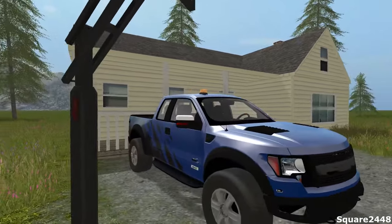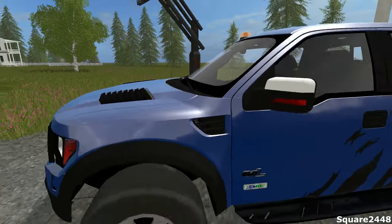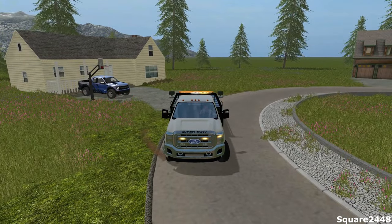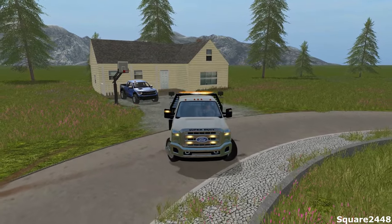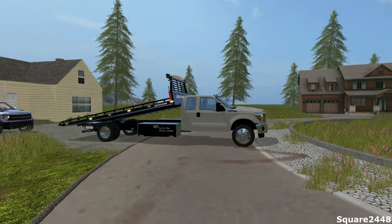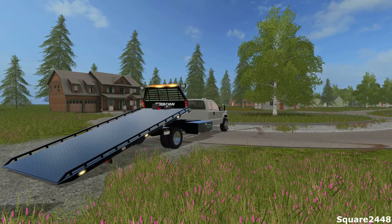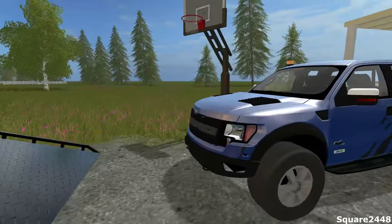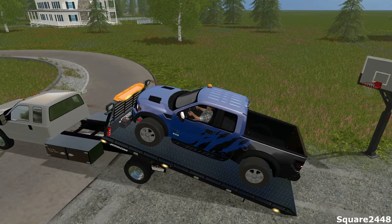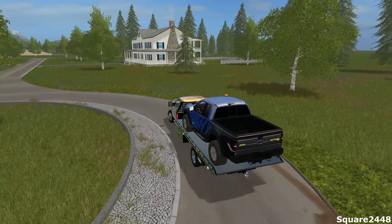It looks like there's one modification — a beacon light — but this thing looks nice. Before we tow it we need to make sure it is the correct vehicle, and it is. We'll turn our lights on since we're going to be blocking the roadway for a bit and back up to get this on the rollback. We'll lower the tow bar and slide it all the way back. It's awesome having a really cool tow truck like this in the game. We'll drive the Raptor up since we have the key. Hopefully everything goes well with the locking script. We got it loaded up.